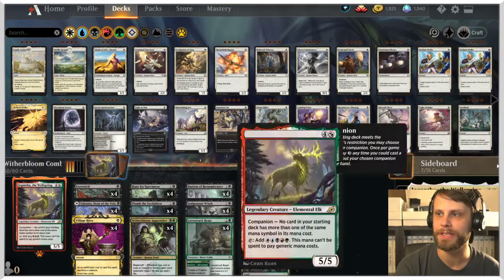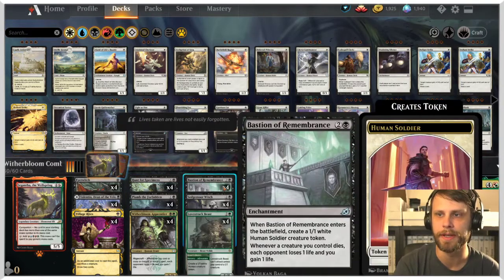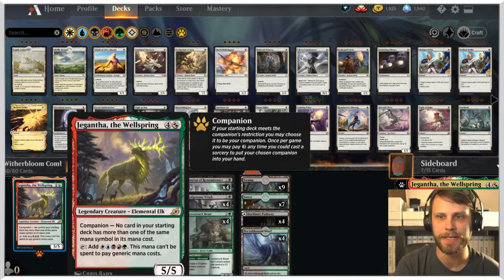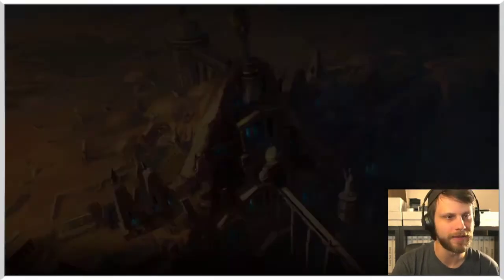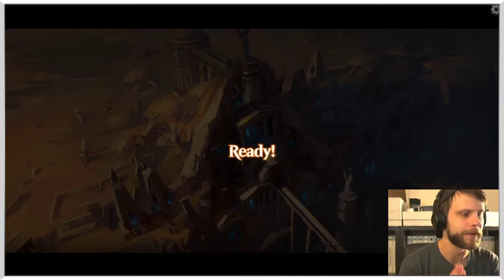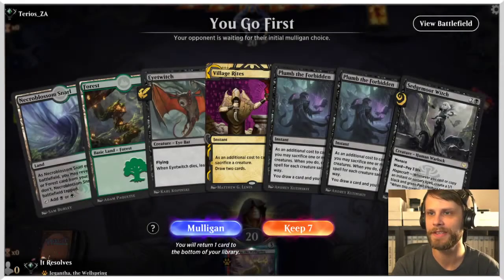We also have Lovestruck Beast as a token generator and a big beater. Eye Witch, when it dies, gets us a lesson from the sideboard — mostly Pest Summonings, but also Containment Breach and Necrotic Fumes. Hunt for Specimens creates a 1-1 token and lets us learn. Village Rites draws cards, and Giganta is in here because it can be. So we're going to give this deck a shot — this is a learning experience for all of us today. If you're looking for pro-level plays, I apologize, but we're going to have some fun regardless.